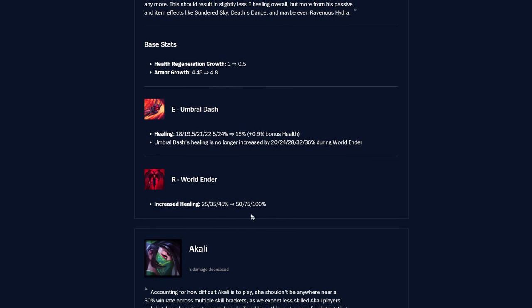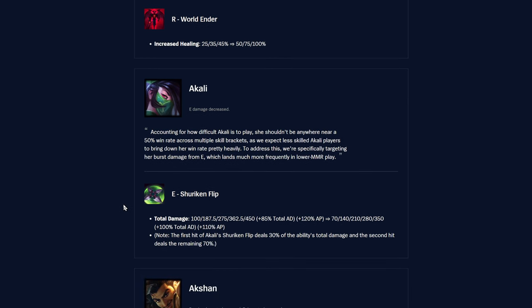To compensate, World Ender gets a direct buff: it now gives 50/75/100 healing instead of 25/35/45 — a pretty big buff. Overall he'll still be fine, but this change is meant to get rid of the more damage-focused lethality builds. It's a good direction — I don't like him being so one-shotty, and it's nice to have more power concentrated in his ultimate.